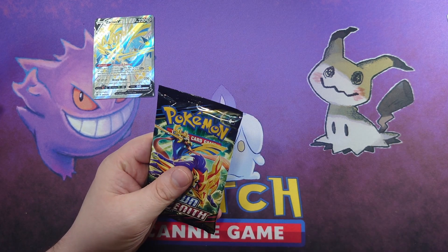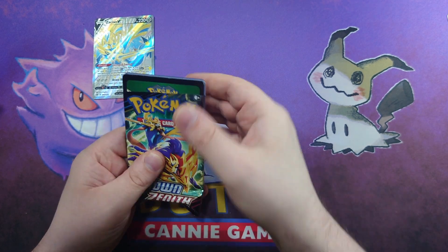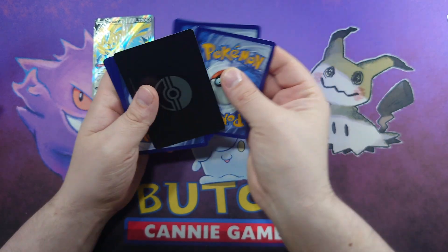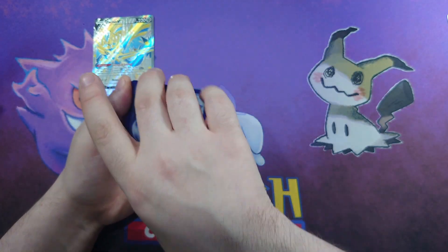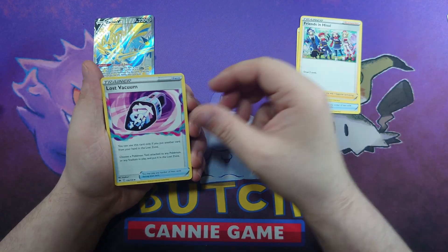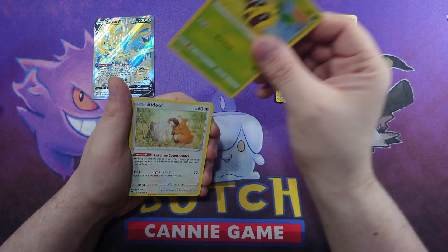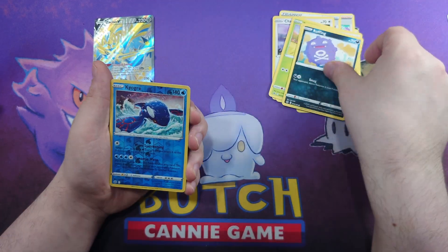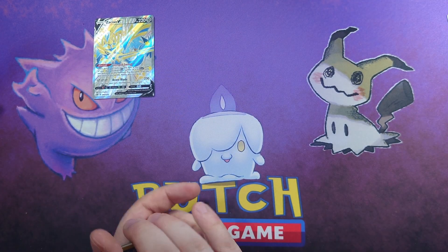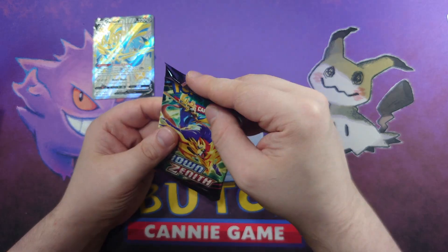Pack number two: another V Star marker - is every pack going to have a V Star marker? We have Ultra Ball, Friends in Hisui, a Lost Vacuum, Chatot, Mr. Mime, Sunkern, Budew, a Koffing, a Kyogre reverse, and an Exeggutor. That was definitely a dud pack.